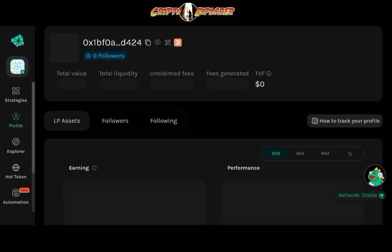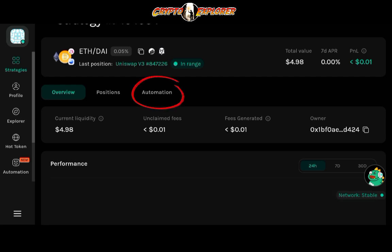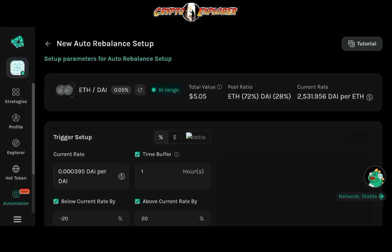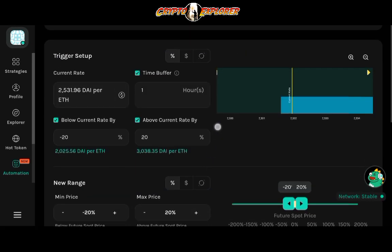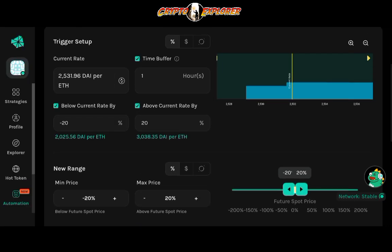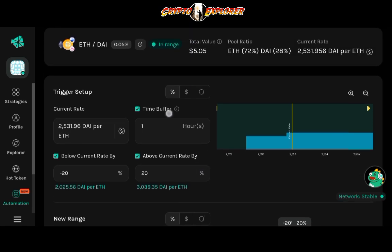I selected the position I just opened — Ethereum paired with DAI. Now click on Automation, then New Setup. It shows information on three main aspects: Trigger Setup, New Range, and Settings. Trigger Setup, as the name implies, defines the conditions that when met will rebalance your position — closing the old one and opening a new one.